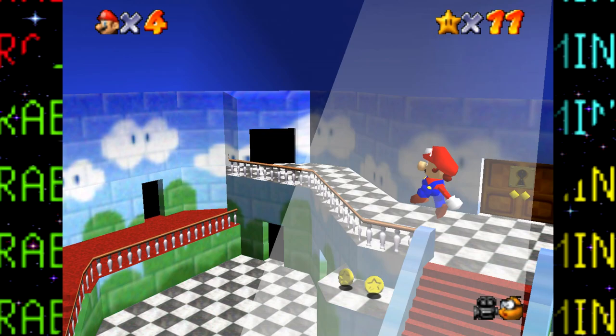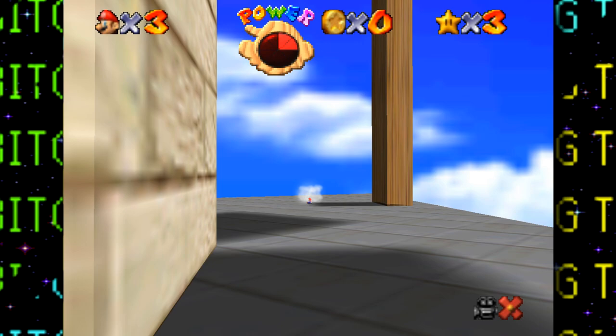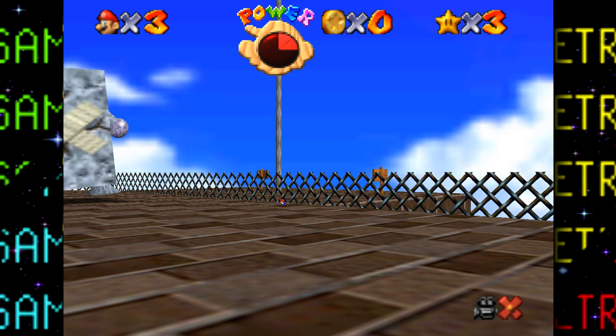Hey guys, welcome back to another unconventional challenge video here on Tetra Bait Gaming. In my last challenge video I attempted to beat Super Mario 64 while keeping Mario as tiny as possible. At the end of that video I set a goal of 5,000 likes if you wanted to see me retry the challenge but with Mario as big as possible instead — and you guys absolutely smashed that goal way sooner than I expected.